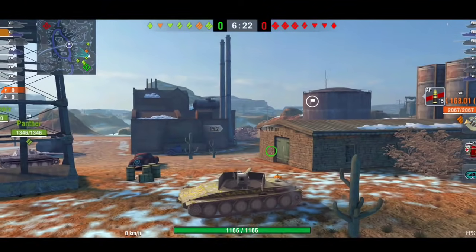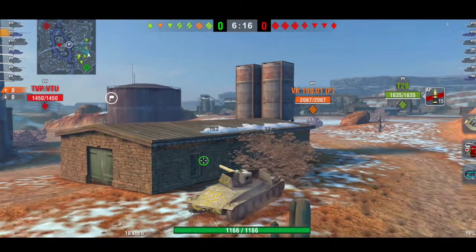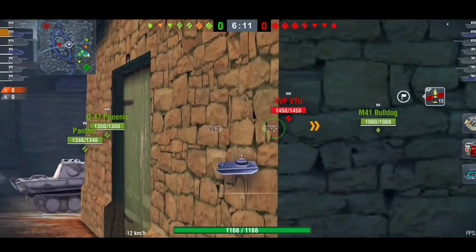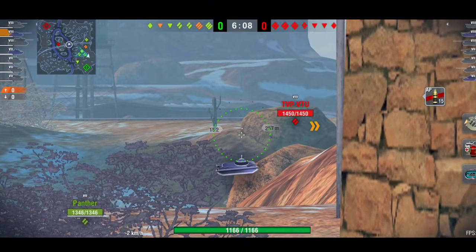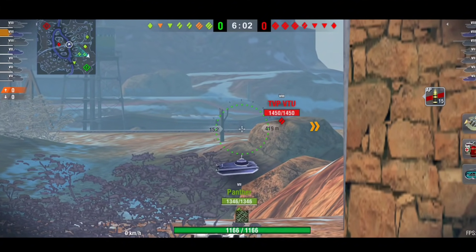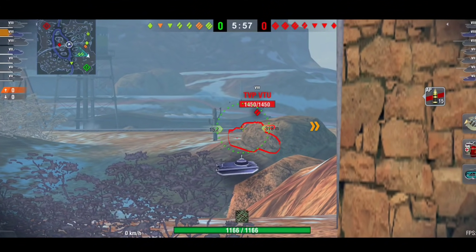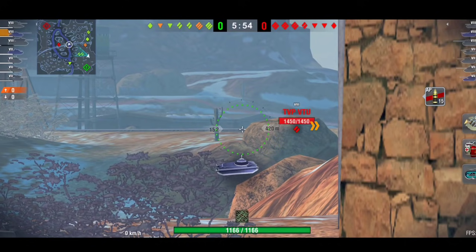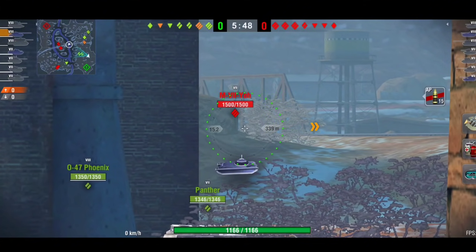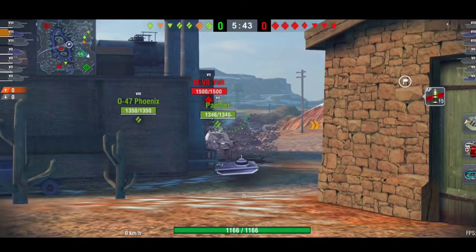We're going to talk the Death Star — the next battle is in the Death Star. Most players on the enemy team when they see a Death Star probably assume he's going to be sat at the back of the map. But sometimes it may be beneficial to think outside the box and do something different, catching the enemy off guard. First though, we'll watch a replay in the Borzik, where we're pretty much just sniping, because that's the best thing for this tank.